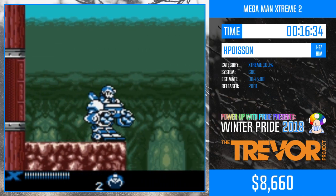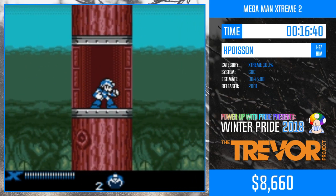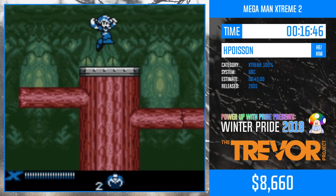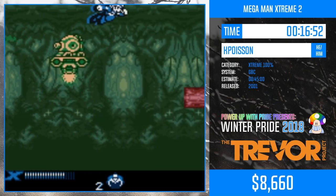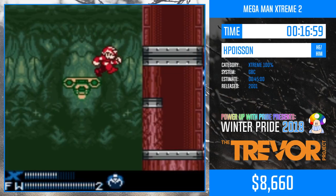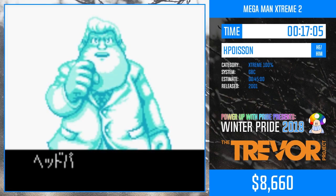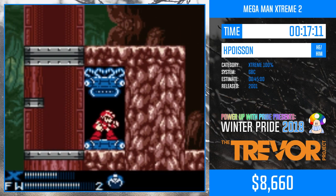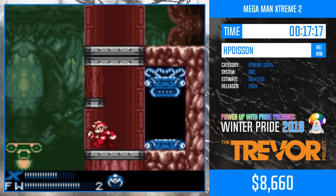This game gets more use out of the ride armors than any other X game, I think. He went a little too low — you can actually glide through there, but you've got to wait a little. Here's a point where I used to die a lot. Poisson and I came up with a really nice solution, but I used to air dash into the flamethrower and just die.